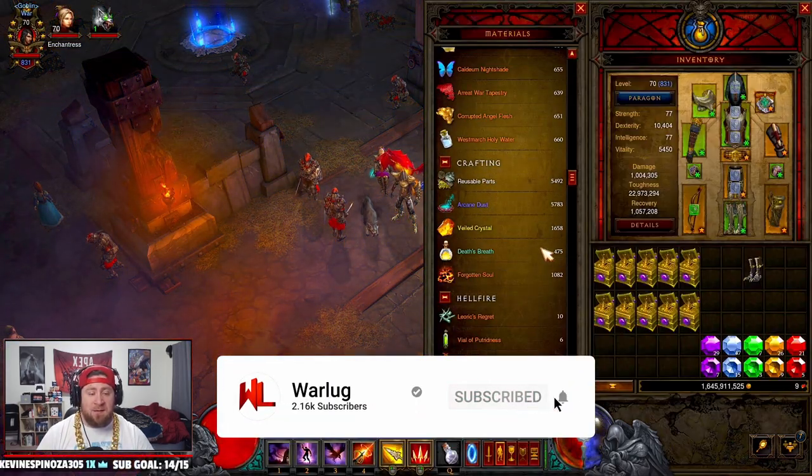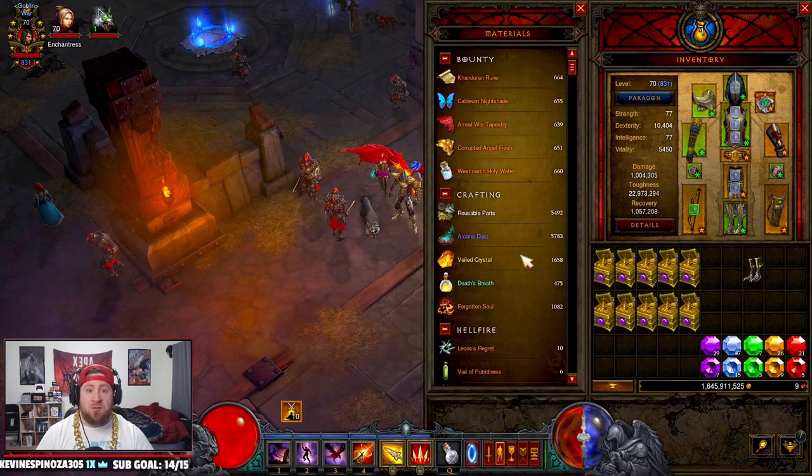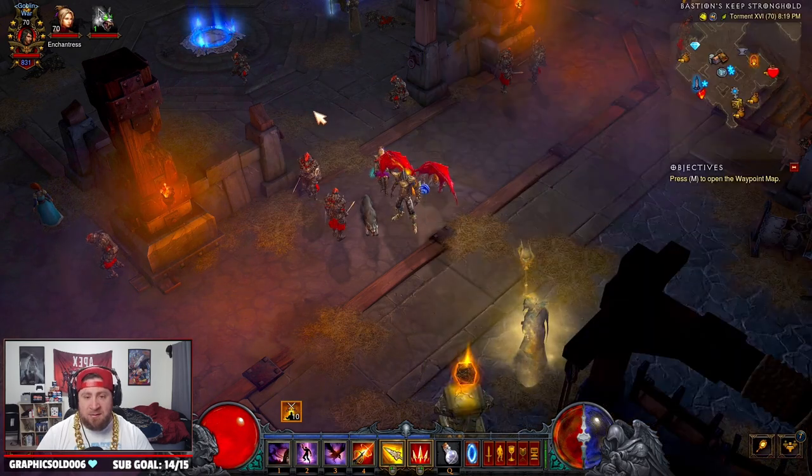One of the best ways to farm these materials right now is doing bounties. Especially in Season 26, one of the themes is giving double large Horadric chests. So as long as you keep farming up bounties, you're going to get double chests to get even more materials.